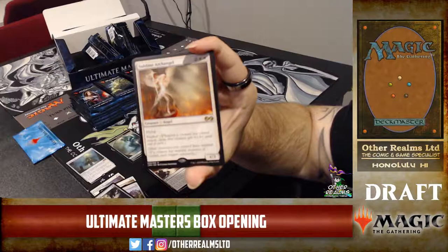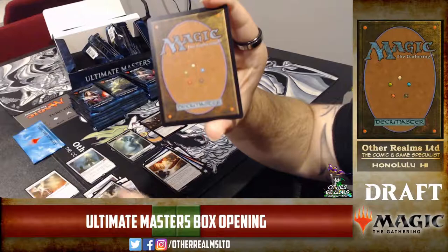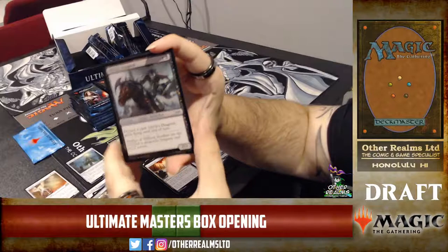Sublime Archangel — this is a pretty sweet limited bomb. It gives everything exalted — all other creatures get exalted. This is actually the first time it's ever been reprinted. And the token is a foil — the foil is Olivia's Dragoon! That's a pretty sweet one.